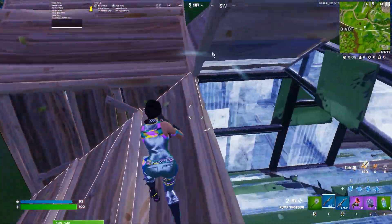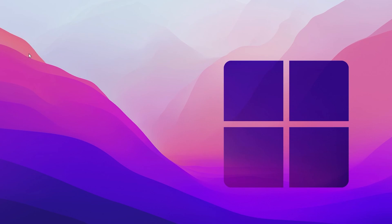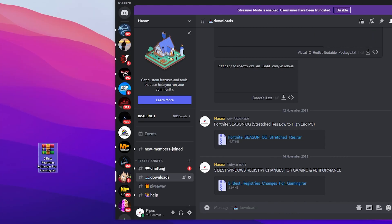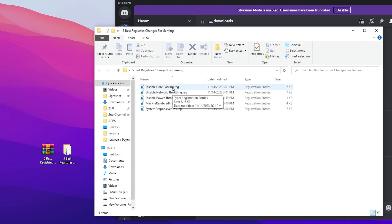If you want to download the registry files directly, join my Discord server, go to the Downloads tab, and find the '5 Best Windows Registry Changes for Gaming and Performance' file. Click Download, extract the RAR file, open the folder, and you'll find all the registry files: Disable Core Parking, Disable Network Throttling, Disable Power Throttling, Pre-Rendered Frames, and System Responsiveness. Simply double-click each, hit Yes, and they'll be automatically installed.